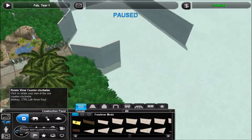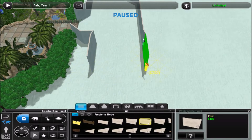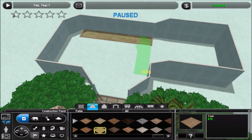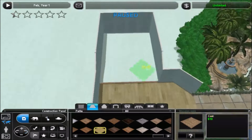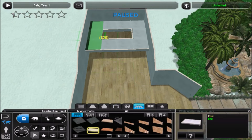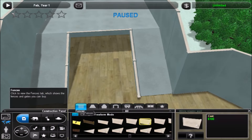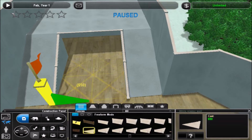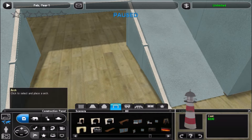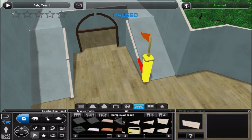Alright, hello everyone and welcome back to Rising Tide Oceanarium. For those of you who watched the first episode — which I'm going to assume is probably all or at least most of you — we built sort of the entrance, which is really more of like a garden walkthrough sort of thing. And in this episode we're building the gift shop, visitor center kind of thing, which also sort of serves as an entrance as well.